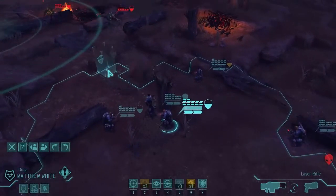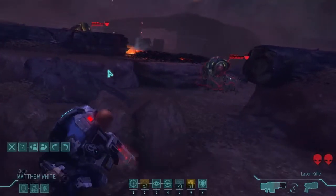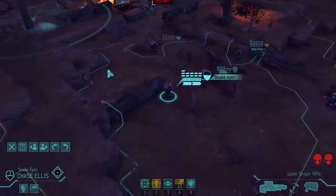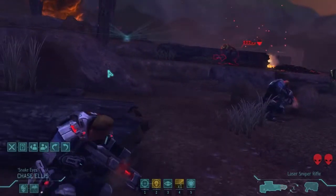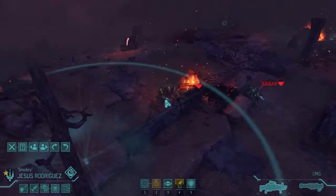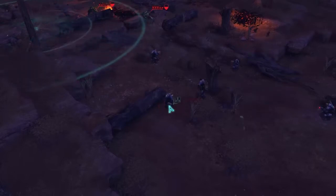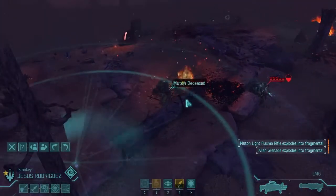You run here, shoot him - miss, that was rubbish. You headshot - 64%, 64% headshot, go on, get him. Intimidated! Oh he's intimidating. Panicked? Yep, panicked. And killed him - made him panic and killed him. Muton deceased.